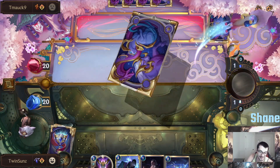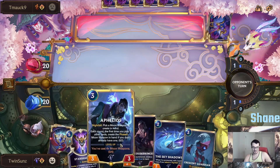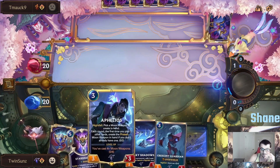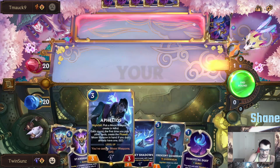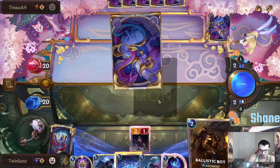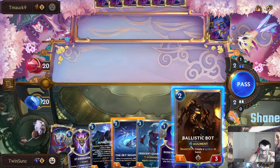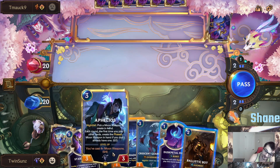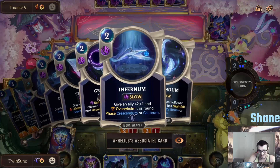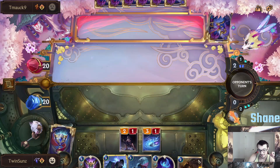Definitely not a bad starting hand. The curve of Duskbringer to Skyshadows to Aphelios is pretty nuts. So like I said before in the article, if you did come straight from that — the point of this is we do want to play Ballistic Bot and even use Aphelios to get an additional Ballistic Bot using Crescendum. That's a really solid card to get Ballistic Bot out.